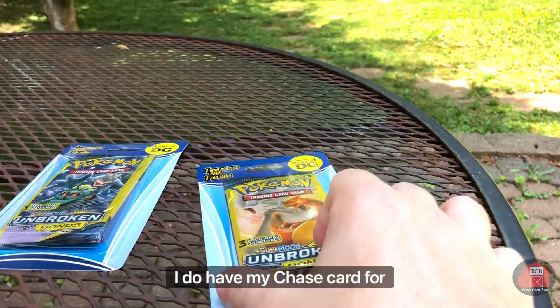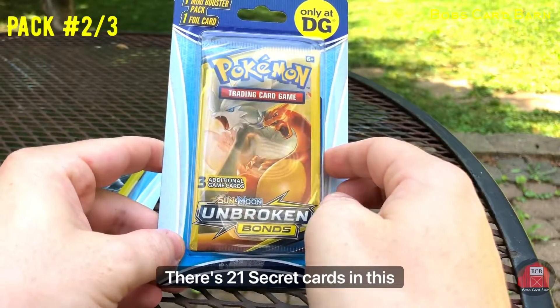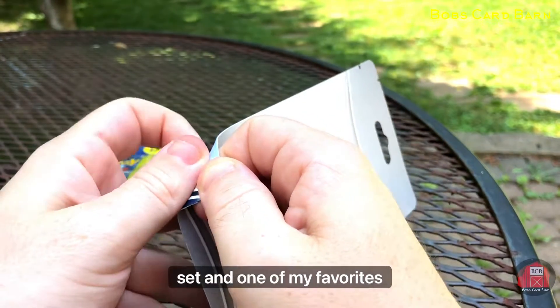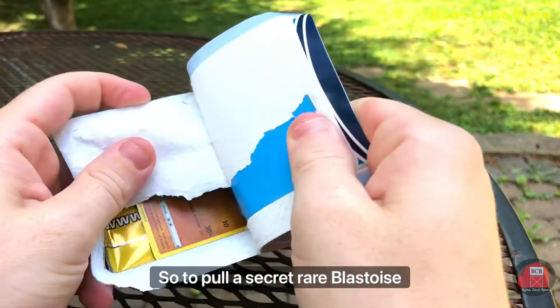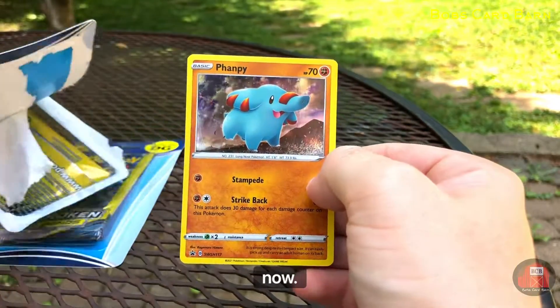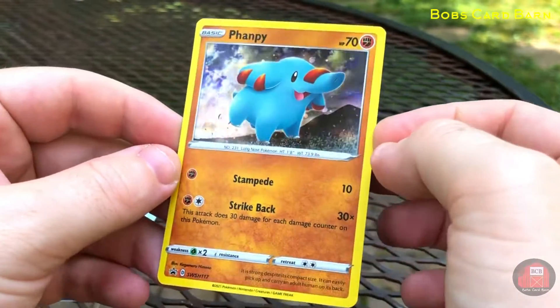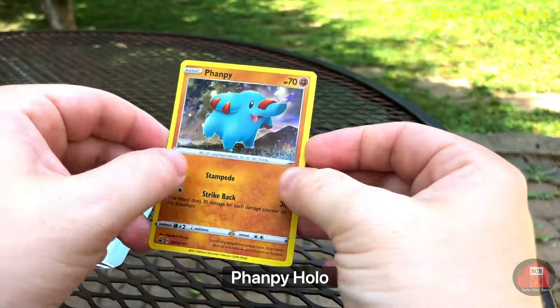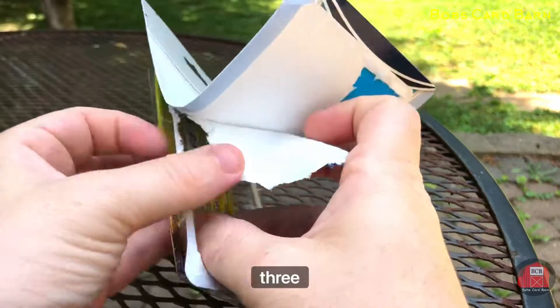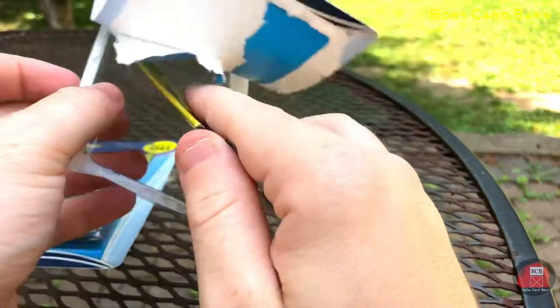I do have my chase card for Unbroken Bonds. There are 21 Seeker cards in this set and one of my favorites being Blastoise. So to pull a Secret Rare Blastoise GX would be really exciting right now. We got a nice little vampy holo — not bad. We're going to see what the other three cards contain.